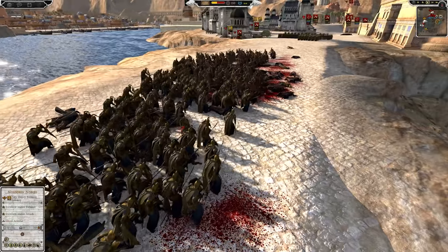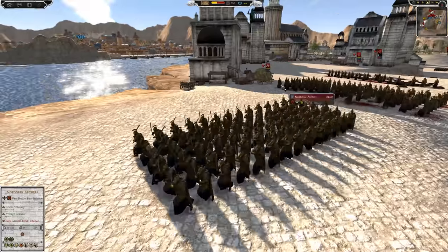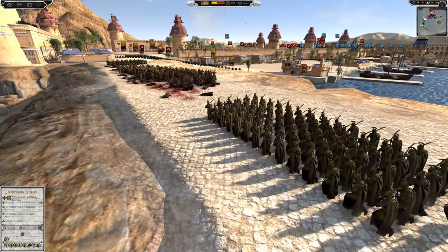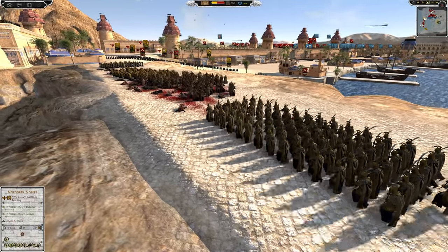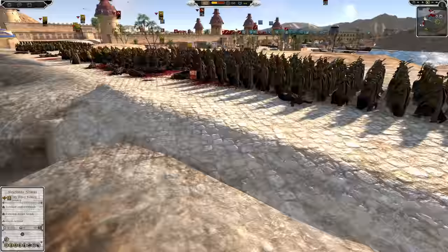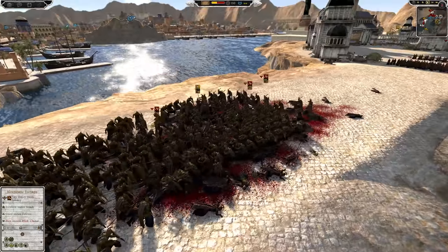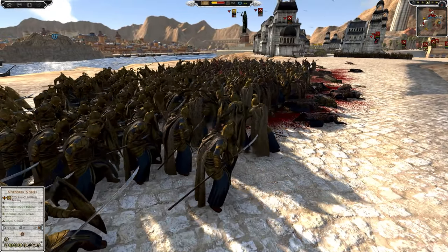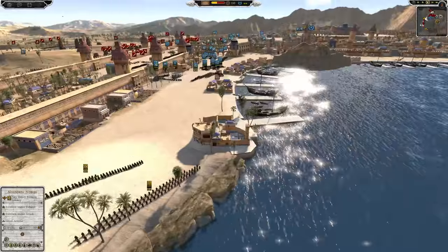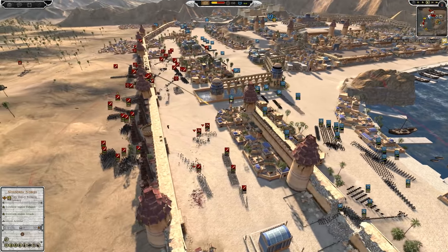They'd be wearing an armband just to show which side they're on — but even then armbands fall off, they get covered in dirt, and this would be the most tragic thing in lore. Elves versus elves of the same culture. Over on the extreme right of the settlement there's not really any assault happening whatsoever. There are some Iron Guard dwarven units, but they could definitely be deployed elsewhere as the forces of Isengard are now pretty much completely inside the settlement — just flooding from that gate.